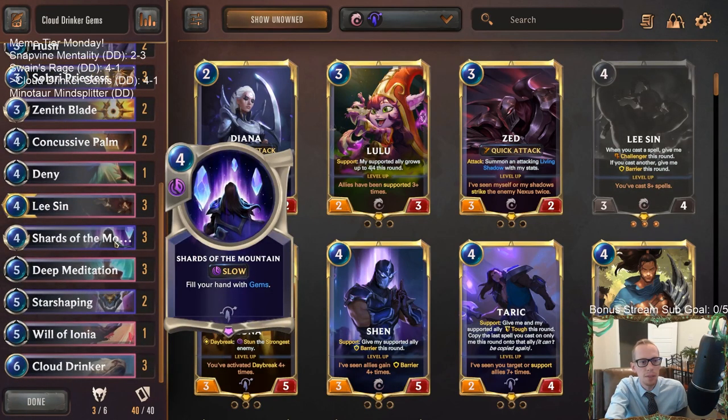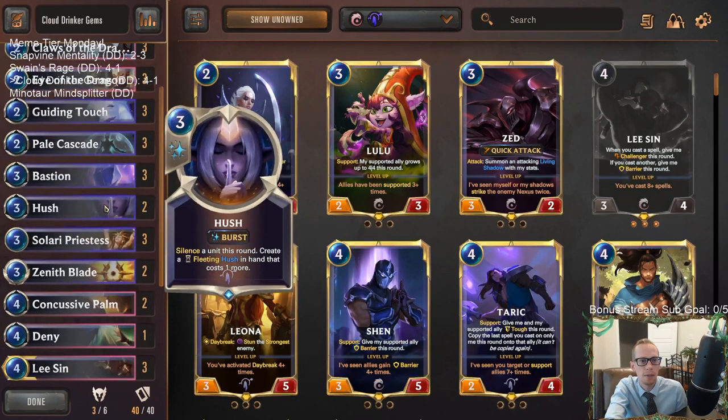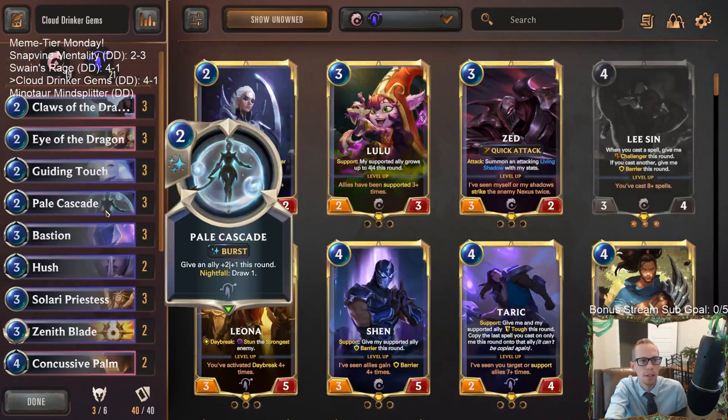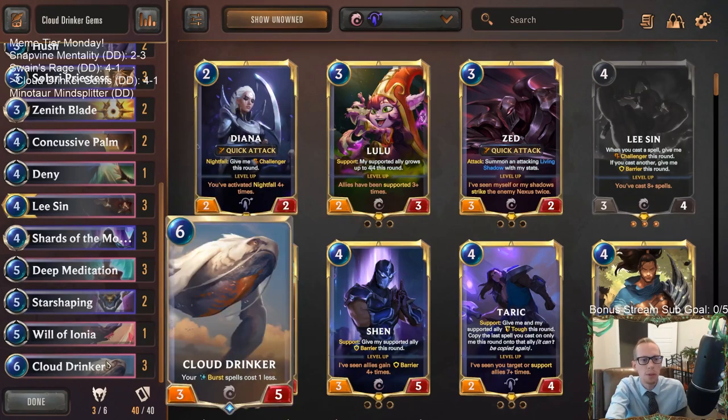There we go — we got to do some really cool stuff. Cloud Drinker and Lee Sin had some really impressive games. We had that hard fought loss, but we had a lot of hard fought wins as well. This was fun to play. We're definitely relying on Lee Sin, but using Cloud Drinker to give us a whole bunch of mana was cool. Got to Shards of the Mountain and put Lee Sin up to 10 power in one turn — really cool. I think that's a success. Good Meme Tier Monday deck with Cloud Drinker Gems.